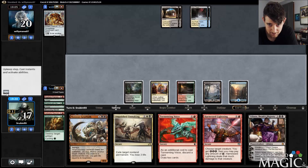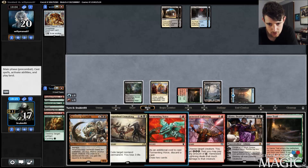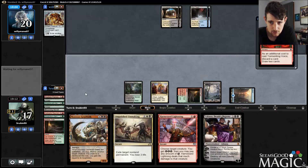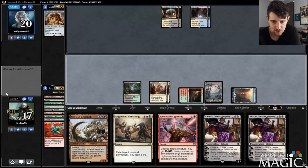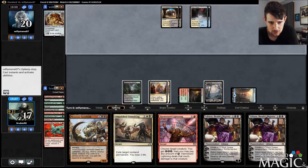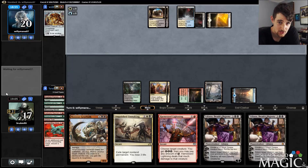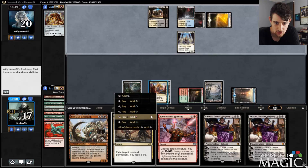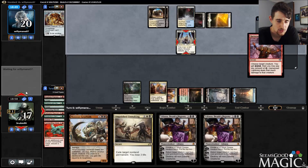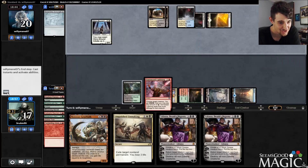That was weird of them. If I draw a land I'm okay — do I just Tormenting Voice? Now we have plenty of energy to get stuff done. I don't really know where this game is going. A Glory-Bound Initiate — let's see if this gets Spell Quellered. If it does I'm in really good shape, so I'm kind of hoping it gets Spell Quellered.